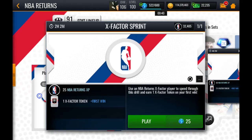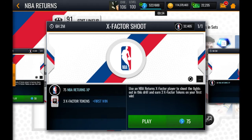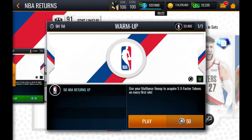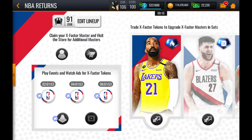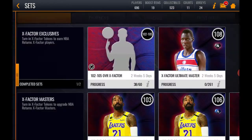There are three events: the first one costs 25 stamina and gives one token; the second gives two tokens on the first completion; the third gives three tokens on the first completion. Play all events to get the first-completion tokens, watch your ads, and play each event once per day — this is a one-time play event every 24 hours.